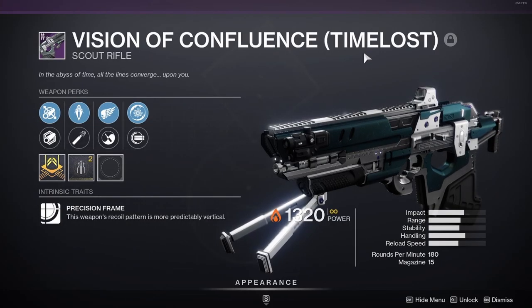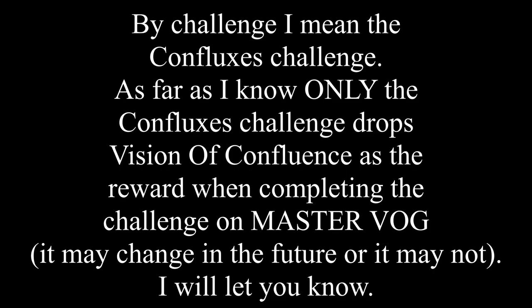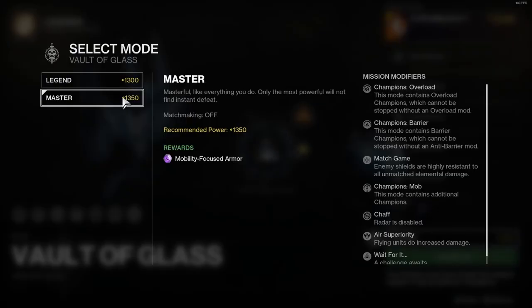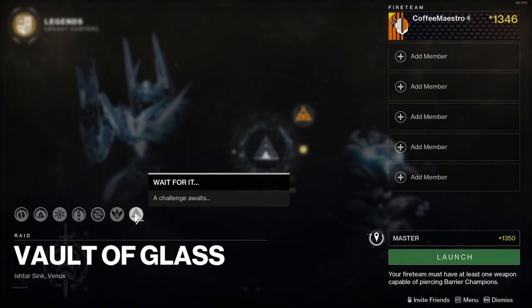The Time-loss Vision of Confluence Scout Rifle can only be acquired by doing the challenge in Master Mode Vault of Glass. The challenge for the Vault of Glass in both Legend and Master Mode rotates each weekly reset. For the week of July 20, the challenge for Vault of Glass in both Legend and Master Mode is Conflux's Challenge.